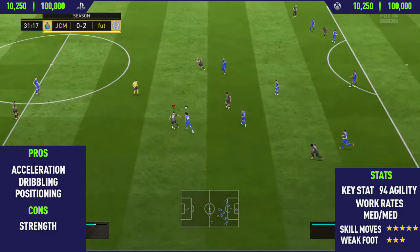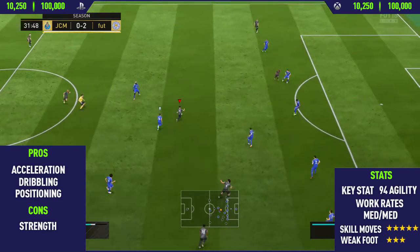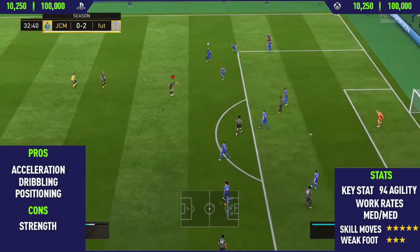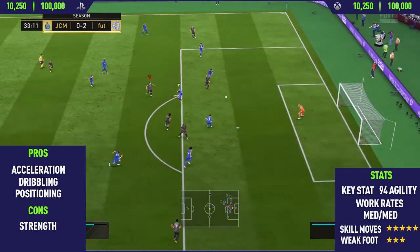What you really want to do is put the player instructions on him to get in behind, and then play those through balls to him. Or if you're good at skill moves, you could have him come short, collect the ball in midfield, and then use skill moves to work your way up the pitch.